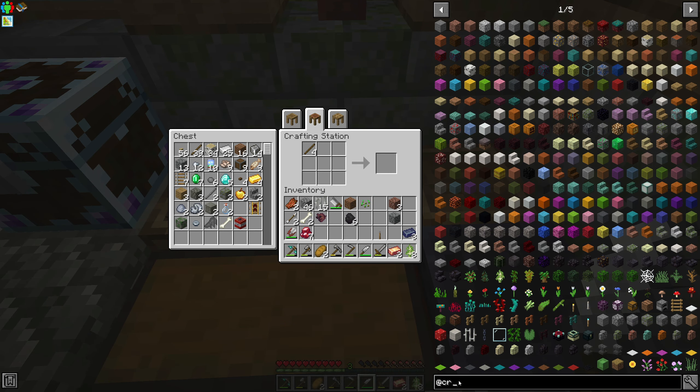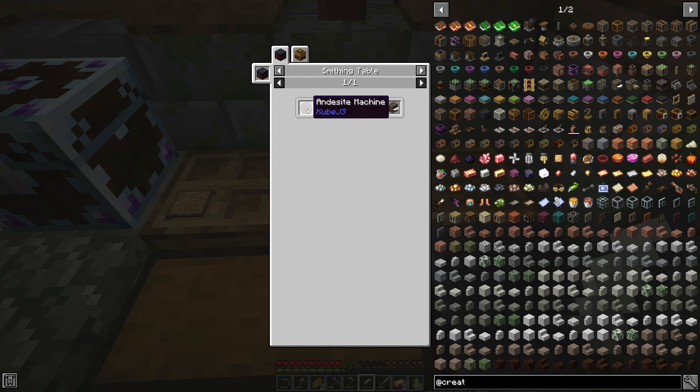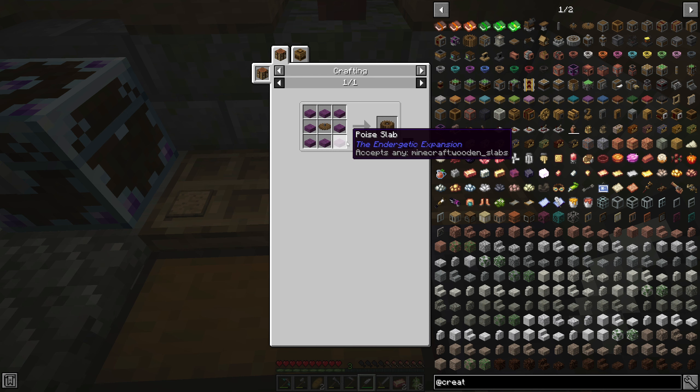I want to go back into Create and make this thing with a blade on the front — it's right here. That takes a saw blade, and we need to make a mechanical press. It looks like they're going to force us to do water wheels. We can make water wheels.